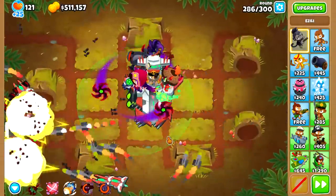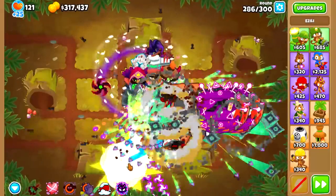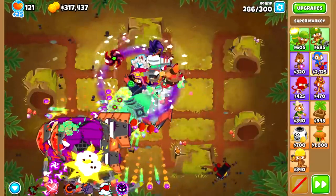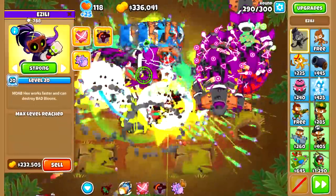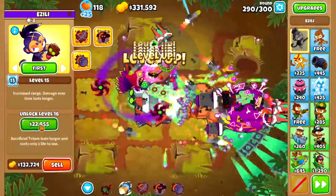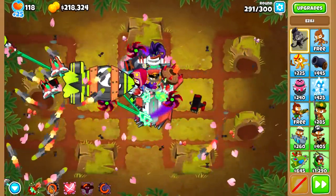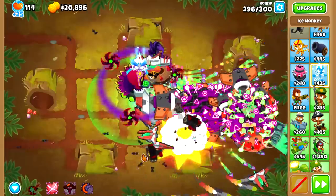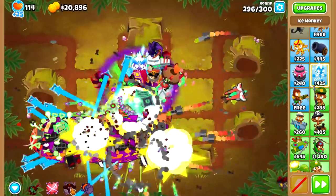We ran into some trouble at round 286 when there were just way too many BADs. I sold my energizer and sabo and got an ice platform for the legend of the night, which solved the problem, but the very next round could not be beaten with this setup. The reduced cooldown from the energizer is better than the damage from the legend of the night, since it reduces Isealy's cooldown. So we sold the legend of the night and got the energizer back, along with the grand sabo. On round 290, we got more problems again. We have to sell and rebuy Isealy to spam her hex ability to pass the tough rounds. Eventually, on round 296, we get stopped in our tracks, because at this point we have no more money left to play with and there are just too many BAD bloons. I think round 300 is a nice goal for this challenge, which is probably why I did not upload this before, but I'll leave it to you to beat 300 rounds on this challenge.